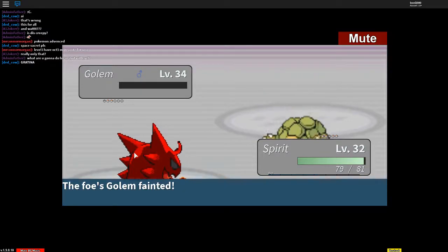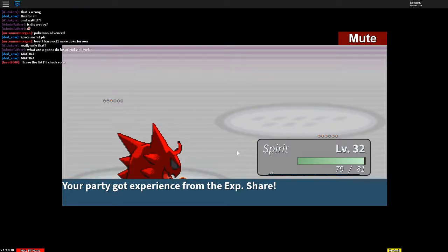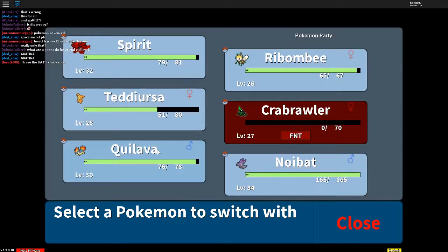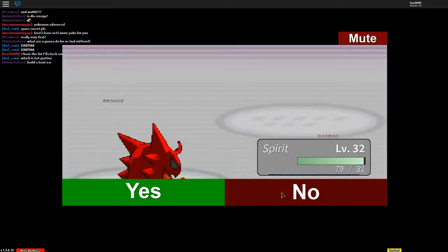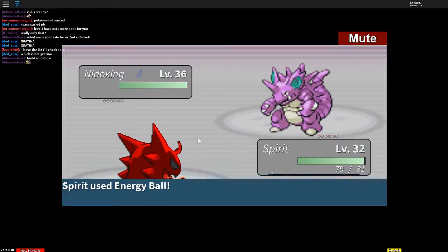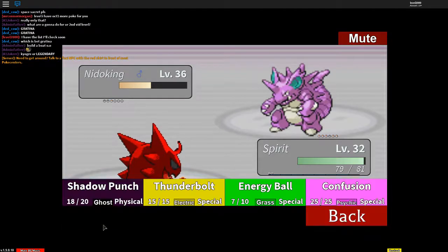Why does it have Sturdiness now? I don't know why. All right, now it's the last Pokémon — Nidoking. Nidoking was the one I was going to use on it. Spirit was the one I was going to use — it might be a Ground type, so I'm going to try Energy Ball. That wasn't that bad, and I actually won now!